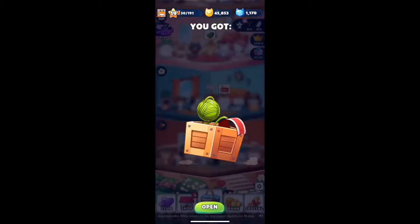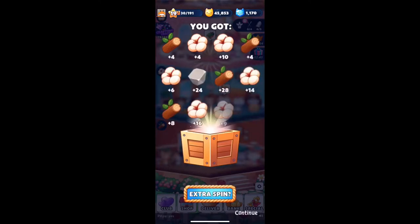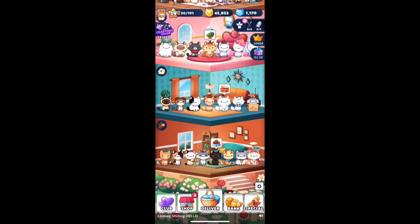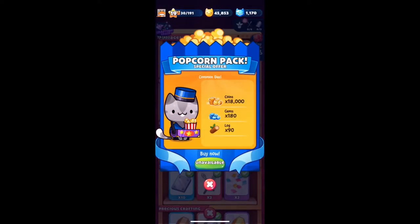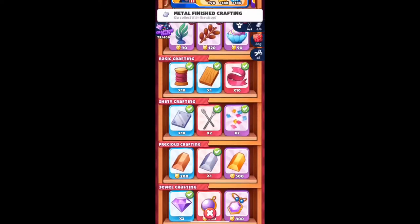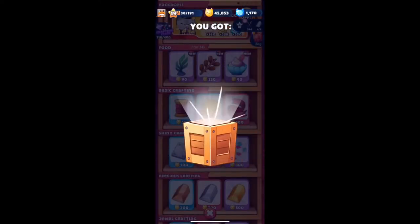Alrighty guys, here we are. To start off we're going to go ahead and collect our resources - we should have quite a bit in here. Quite a lot of cotton logs, good. Not as many rocks as I would like but I'll accept that for sure. I definitely do not want the popcorn pack, so let's go ahead and claim our crafting supplies.